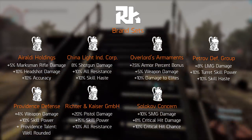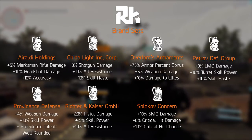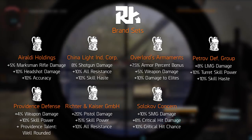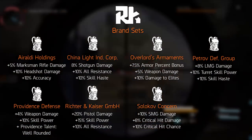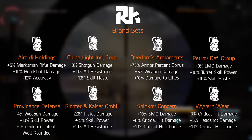Next up is Solokov Concern, which is a submachine gun DPS-oriented set. It comes with increased submachine gun damage, critical hit damage, and critical hit chance. In that way, it's more suited for the SMG's playstyle than the Providence set, for example. But besides brand sets, gear also has talents now.